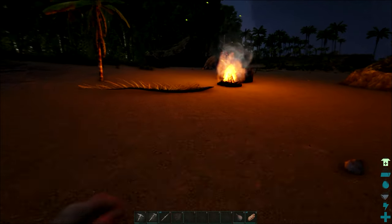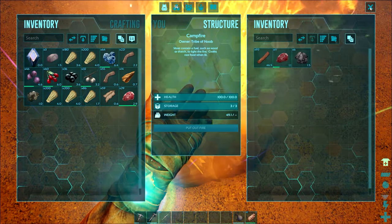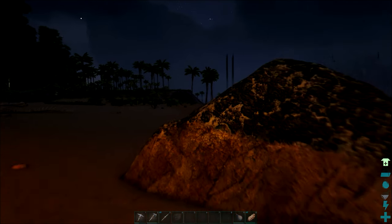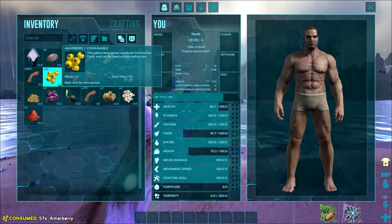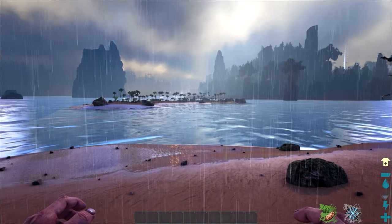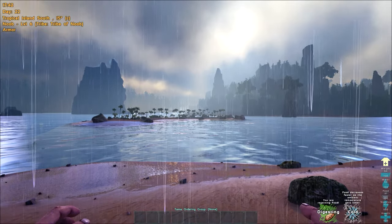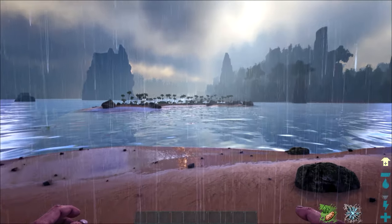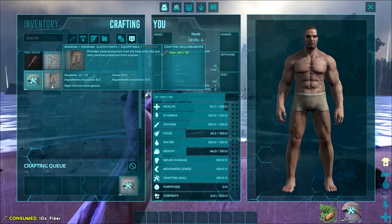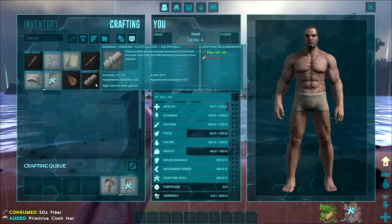Next down we have food and water, and these will gradually deplete over time. Certainly in the early game you'll find food and water drain a little bit faster, but as you progress they become less and less important. At the beginning you can craft the water skin, and on the Island map water is never that far away. You can also grab a handful of berries until you can cook some meat. I'd actually recommend never putting any points into food or water — there are certainly better places to spend your attribute points.